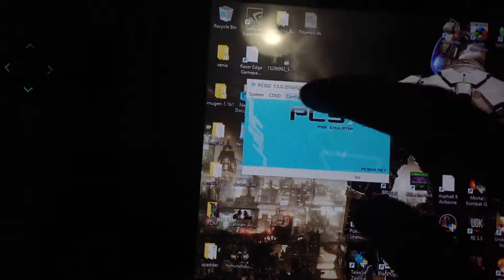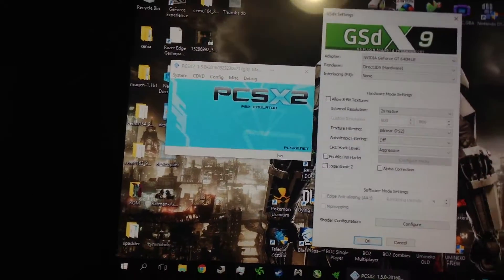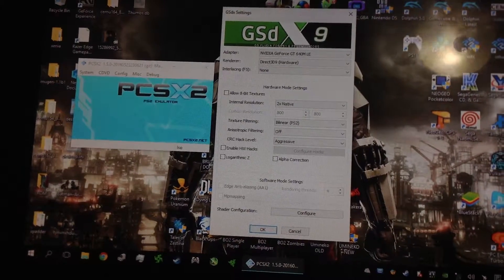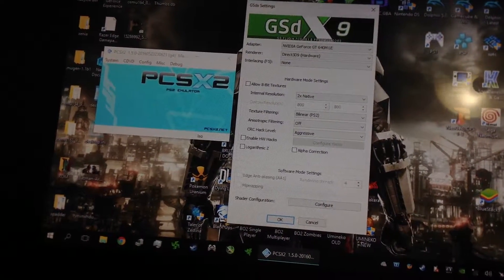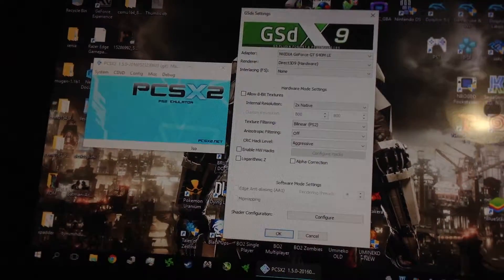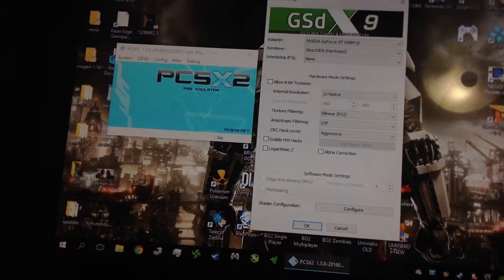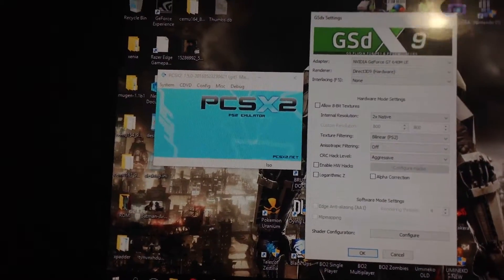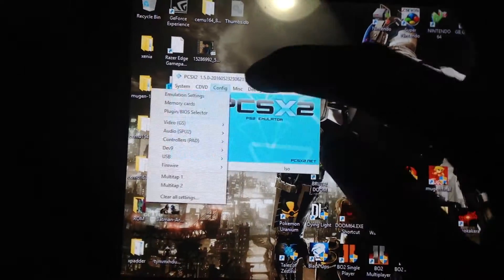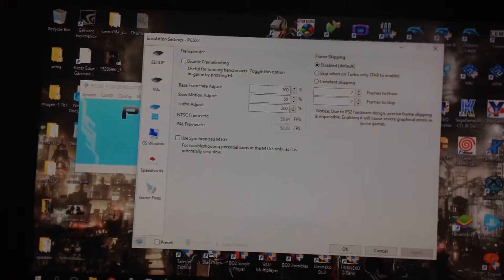I don't have too much time so I'll go through it quickly — feel free to pause the video. I use DirectX 9 for everything. Copy my settings here: DirectX 9, two times native resolution. You can go higher if you want. Aggressive CRC hack level is very important — that basically handles bug fixes. I found DirectX 9 to work very well on Windows 10, more so than some of the other options.